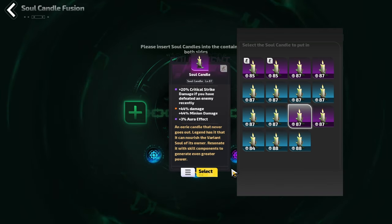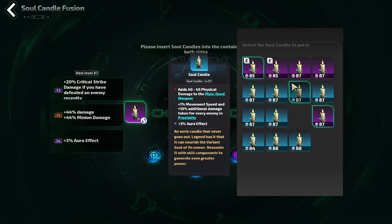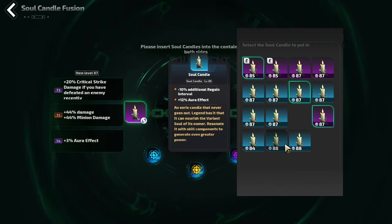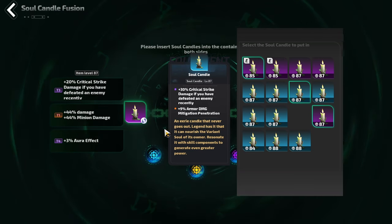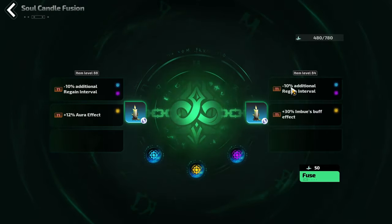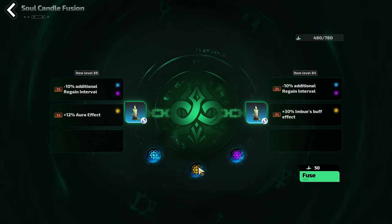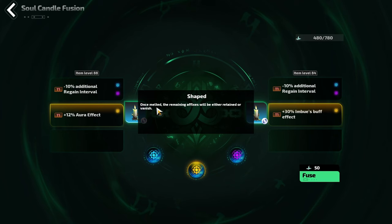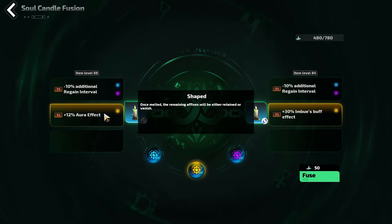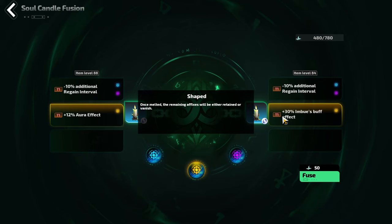You can select one candle to place into the first slot — for example, one with critical strike damage if you defeat an enemy recently, 44% damage, and 3% aura effect. The interface will highlight any modifiers that you have a duplicate of. You're looking for modifiers of the same tier and the same affix, because combining them can potentially produce a tier 0 modifier. Once melted, the remaining affixes are retained or vanished — this seems to be a 50/50 chance. The position of the mod on the candle does not seem to be relevant to whether it transfers to the newly fused candle.